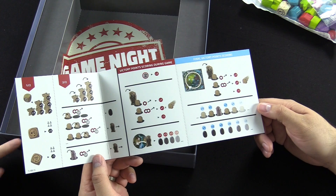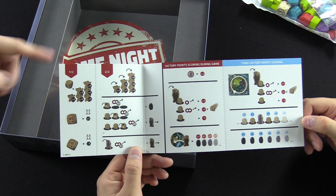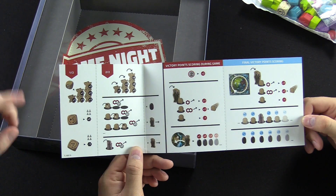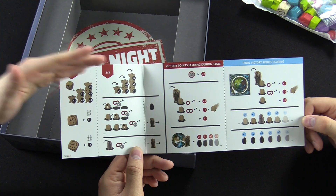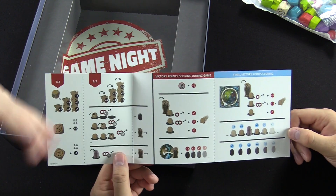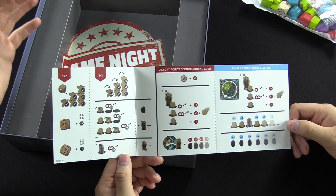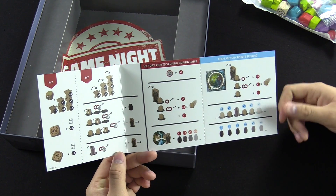How it works is when you're going to get resources, you put your meeple in the resource area. If you are the first person, you get resources and then you roll a die. They stack on top of each other - if your opponent also wants to go there, you stack on top, and whoever's on top gets the most. When you roll the die, everyone in that resource area gets their resources. If you roll plus one for everything, everyone gets one point. If you roll minus one, everyone loses a point.